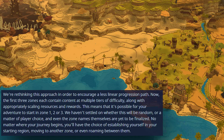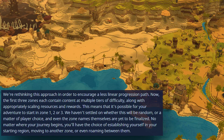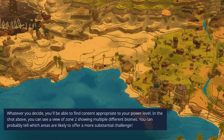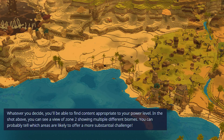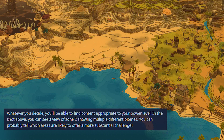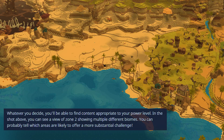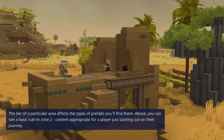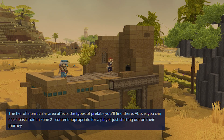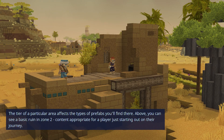No matter where your journey begins, you'll have the option of establishing yourself in your starting region, moving to another zone, or roaming between them. Whatever you decide, you'll be able to find content appropriate to your power level. In the shot provided, you can see a view of zone two showing multiple different biomes — you can probably tell which areas are likely to offer a more substantial challenge. The tier of a particular area affects the type of prefabs you'll find there; above you can see a basic ruin in zone two, content appropriate for a player who's just starting out.